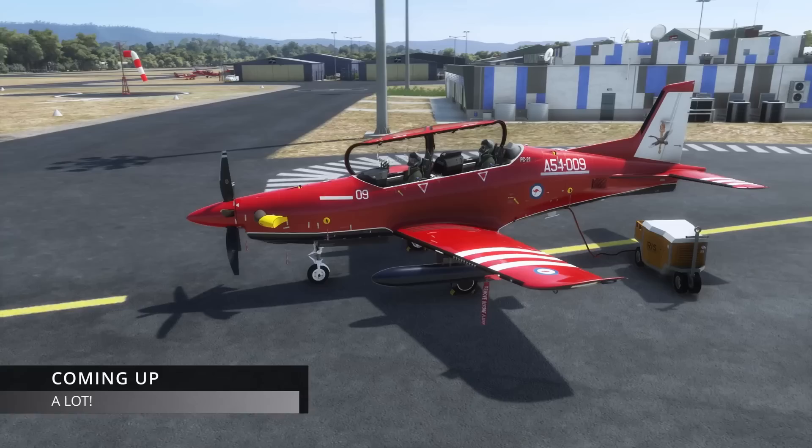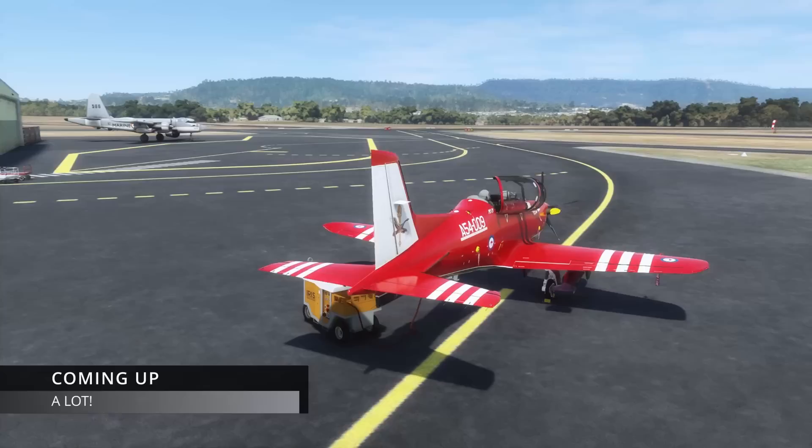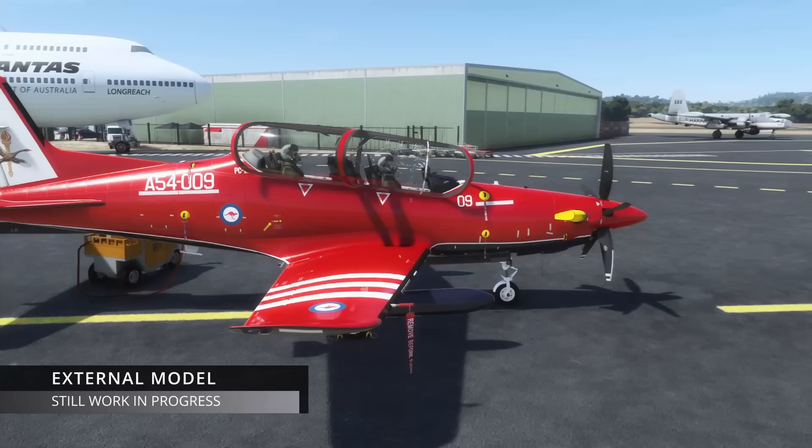Throughout this video I'm going to do some top tips, and we're going to be covering lots of things like starting it up, going low level, doing some aerobatics, looking at the rear cockpit, the night lighting, and we're going to bring it back for a run and a break at this beautiful little airfield on the east coast of Australia at YSHL.